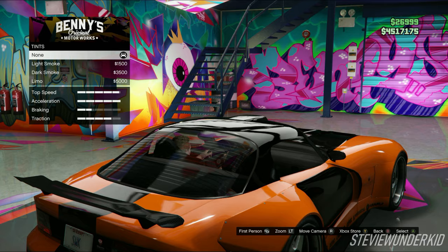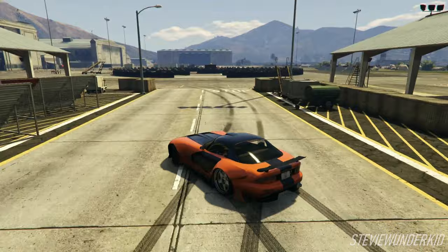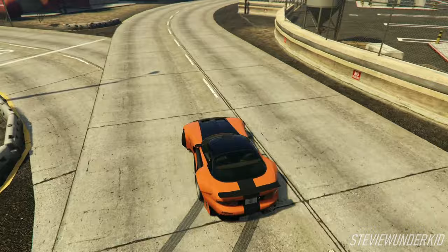So that will conclude my replica build of Han's Veilside Fortune Mazda RX-7 from the Fast and the Furious Tokyo Drift. Overall, I think the Bravado Banshee 900R was the best choice for this build, as it's great for drifting and the looks match up very well with the movie car. As always, if you guys have any questions, feedback, or suggestions for future builds, feel free to drop them in the comments. If you enjoyed the video and found it helpful, feel free to drop a like, and also consider subscribing for more videos like this one.